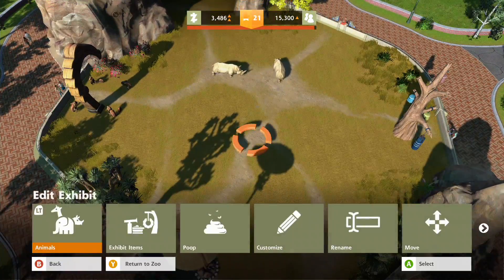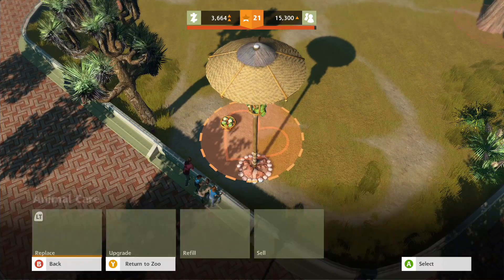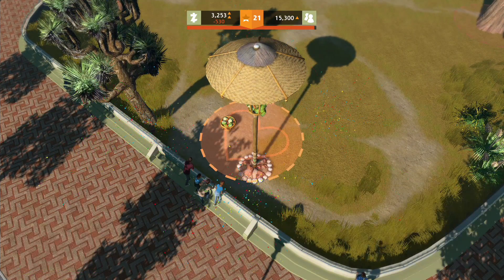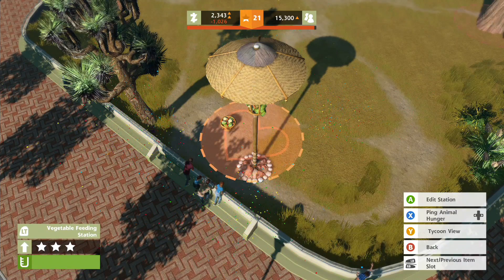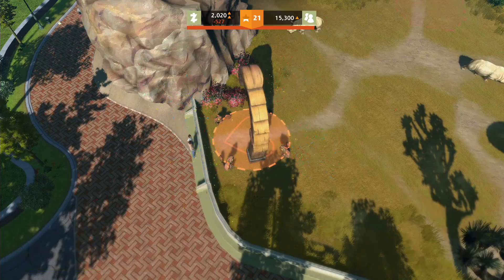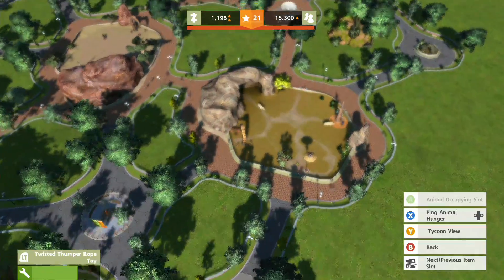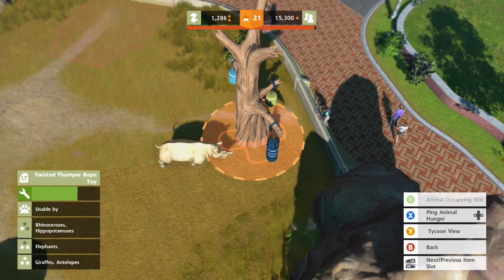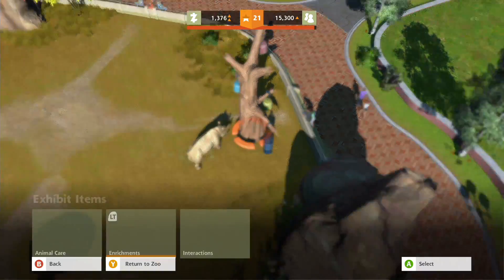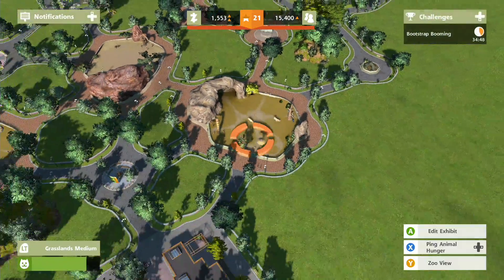Let's edit the exhibit places - feeding station upgrade, feeding station upgrade again, and we have a watering station as well - upgrade. I don't know what it actually does when you upgrade this stuff, but there we are. Enrichments - we have a little climbing frame which they seem to like, and we've also got an interaction which they like.